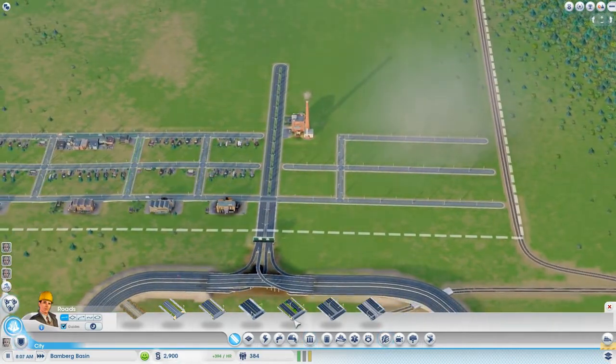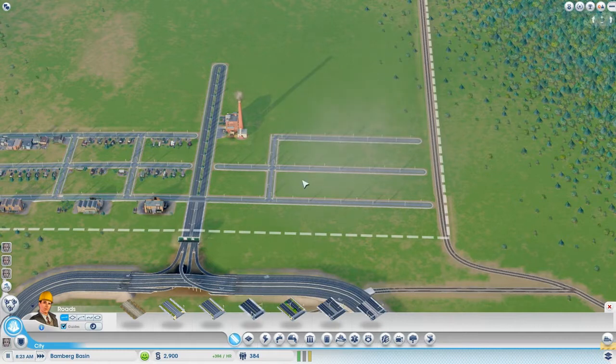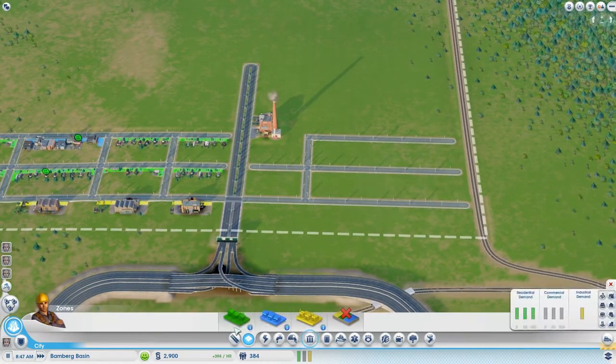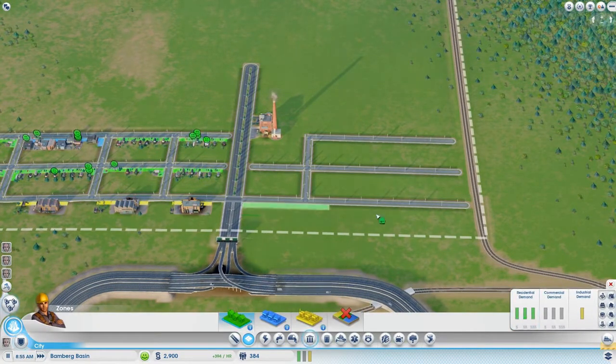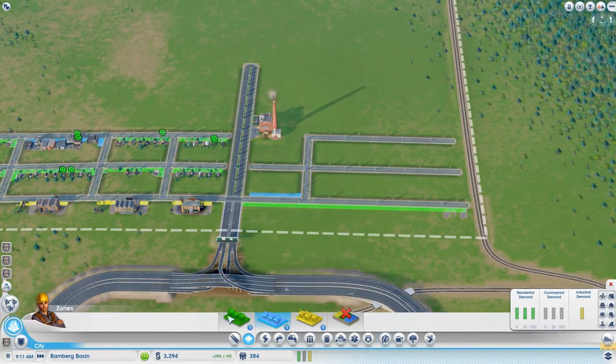We'll get the university, get the high tech and then just demolish it. Maybe just a community college because we're gonna have a small amount of people. We want just workers, that's all - a few commercial, nothing too extreme.